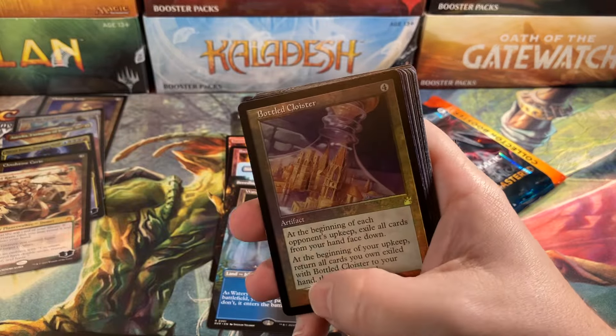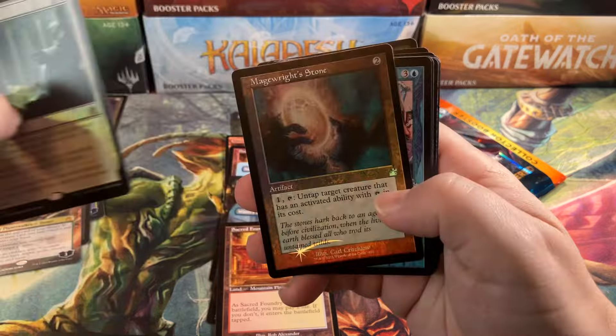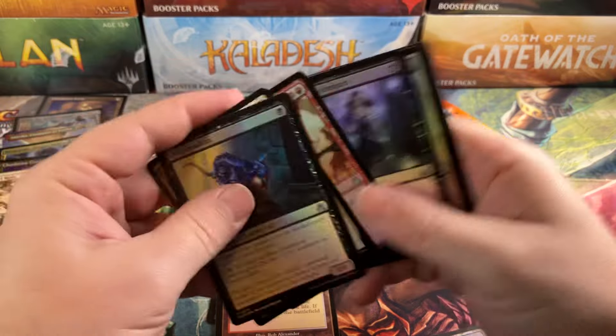Goblin and Spirit. Bottle Cloister. Filth. Sacred Foundry. Land Obedience. Major Stone. Guildgate, of course. Lightning Helix — good card. We've got nine Shocklands now.